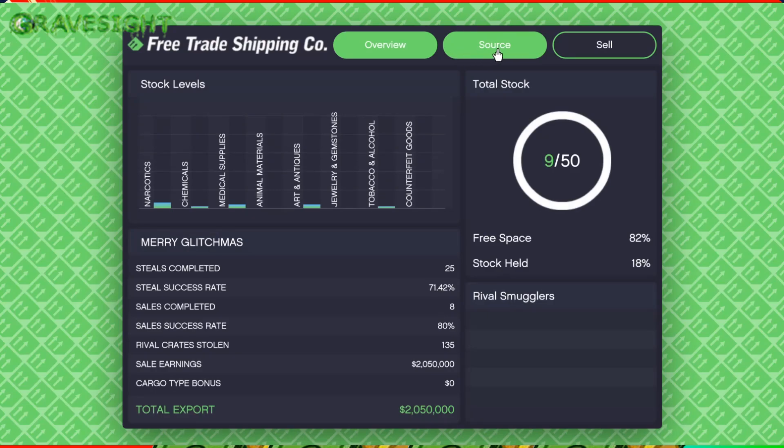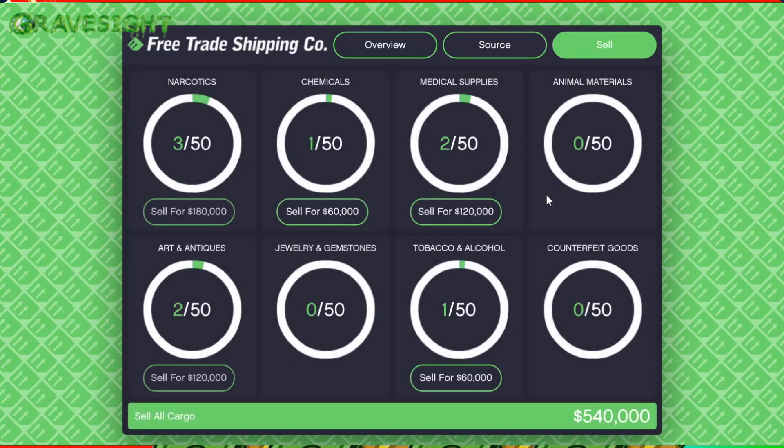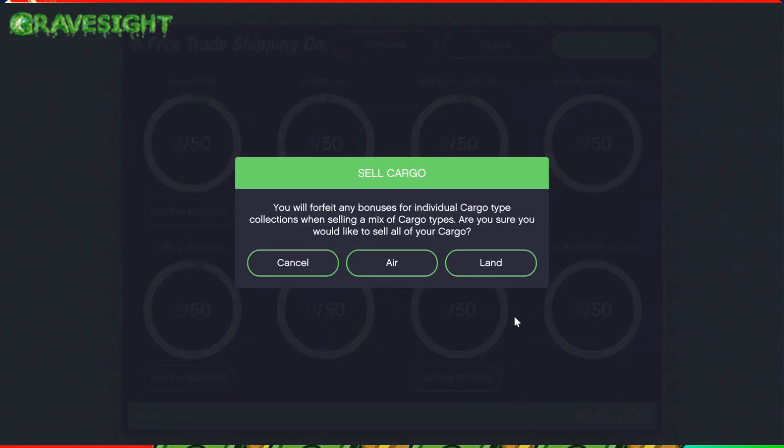For sourcing, the best thing you guys can be going after is narcotics. If you fill up all 50 narcotic crates, you're going to get a 70% bonus on top of that, making a ton of money. If you want to do this faster and fill all the way to 50, just have a couple of friends helping you and then you can help them out as well. Here's the new thing they added — you now have a chance of doing either air or land sales.